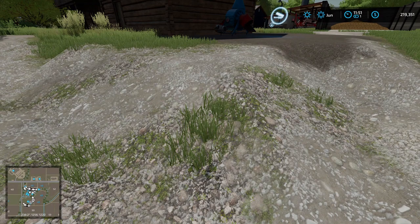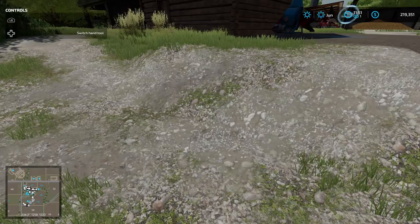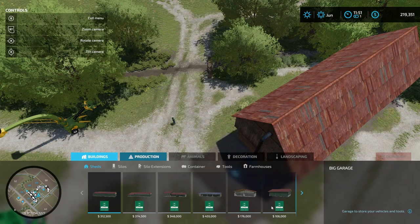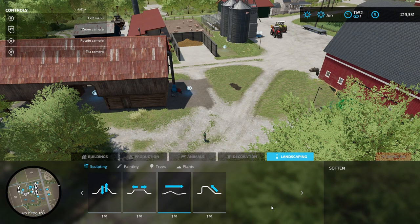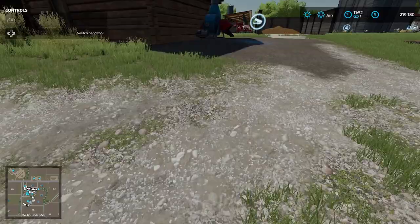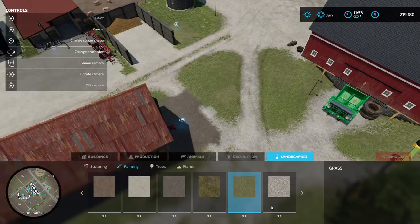I would like to finally get all these stupid mounds all settled once and for all. I'll get the helper window up because terraforming is always easier with it on. No used vehicles for sale except for a bale stocker. Landscaping. Soften. Change the brush strength. And my money is going down, so it is working. That looks better. That's exactly what I'm looking for.